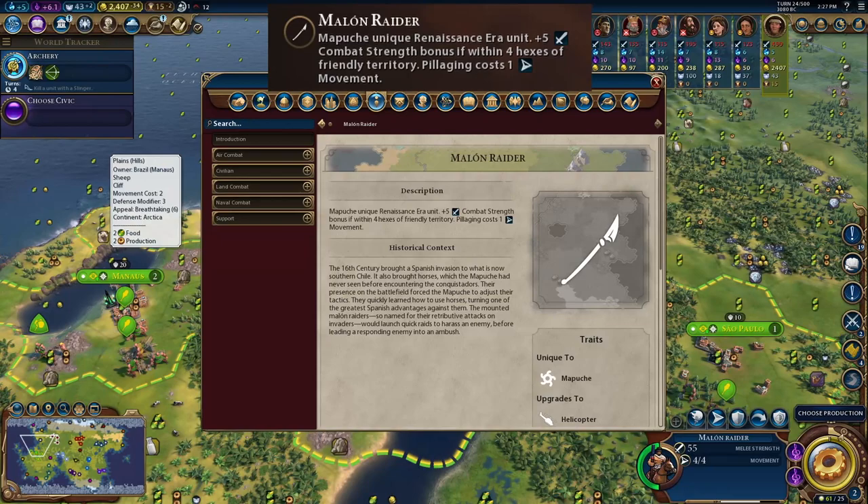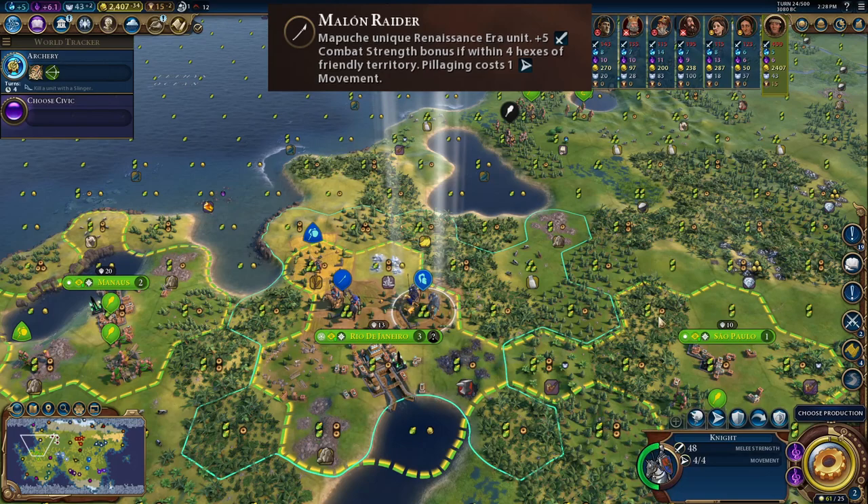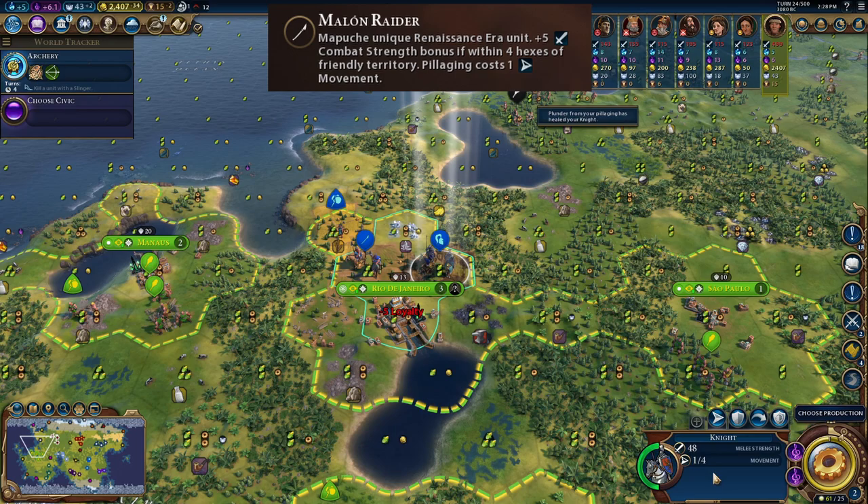The last example I want to show with the Marlin Raider is pillaging costs one movement. In this example, I have two farms in the city of Rio de Janeiro and we are going to pillage them. Pillaging normally takes three movements — our knight here has four movement, and after pillaging one farm it loses three movement, leaving only one. With the Marlin Raider, we pillage a farm and are still left with three movement, allowing us to run away, while the knight can only move one more tile.